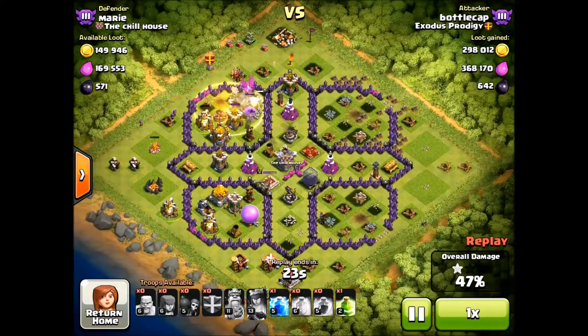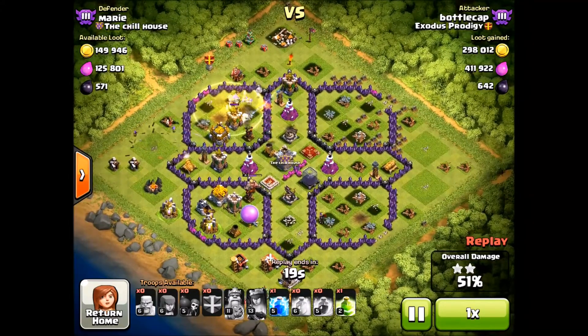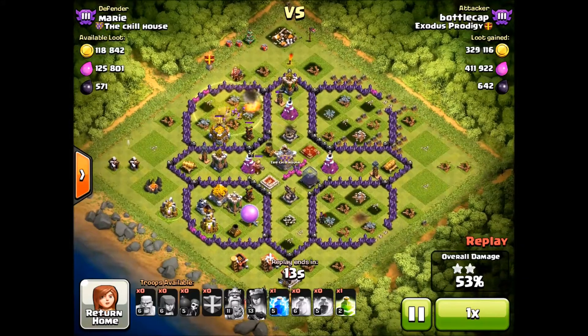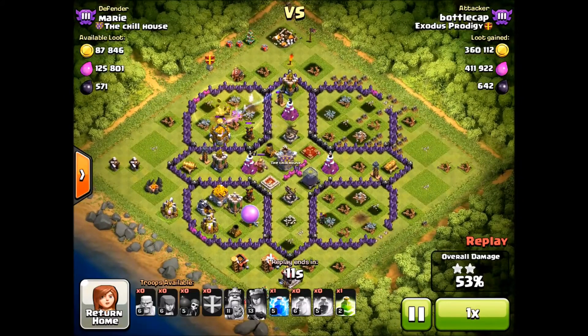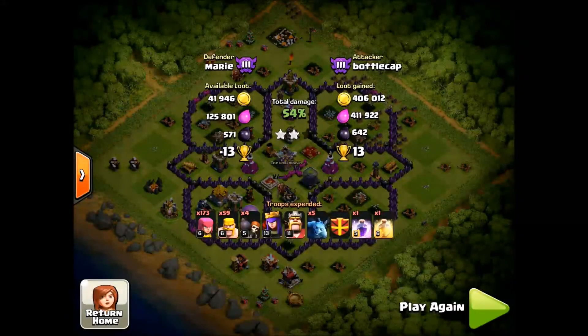I don't like to use spells that much, but I really wanted these last two to make this a big raid for me. So I threw down that heal spell to try and keep my archers healed from that wizard tower pounding them on the right, and I ended up getting the last of the gold storage — it comes up to be just over 800,000 worth of resources plus a little bit of dark elixir.